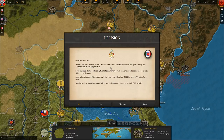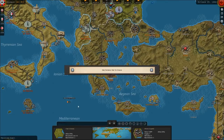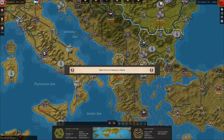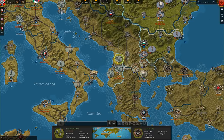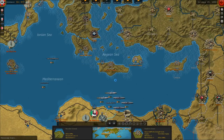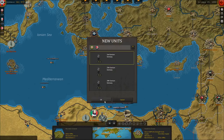Time's come for us to assert ourselves in the Balkans for further fame and glory. If we say yes, we'll deploy two half-strength corps in Albania and declare war on Greece at the end of October. Rushing these forces to Albania and deploying them there will cost us 100 MPPs at 50 per turn for two turns. Italy declares war on Greece — Italian forces are deployed in Albania. The Allies send an emergency garrison to Crete.